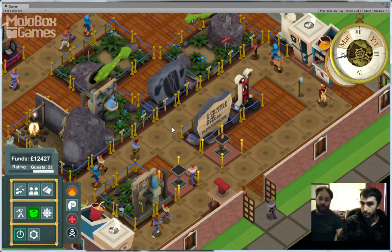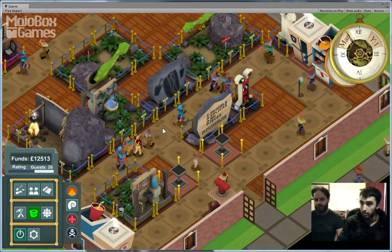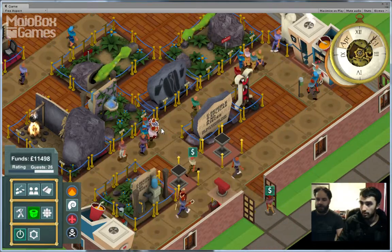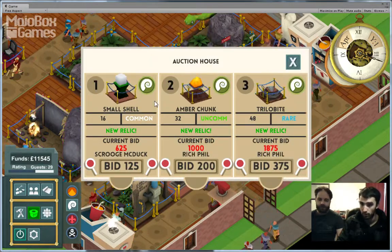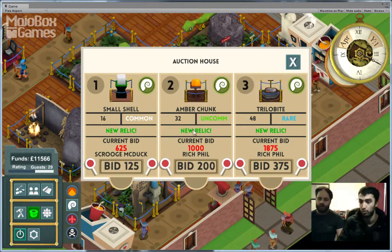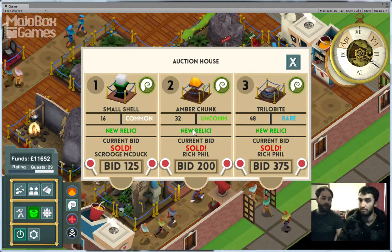The other thing we've done as well is the auction house. We're quite far away from the auction house, so I'm going to speed up the game so we can get to it. So we've added the models as preview windows on the auction house, just because it makes it a lot easier for you to pick what you want and what type of museum you're going for. It's easier to see if you've already got it in your museum.